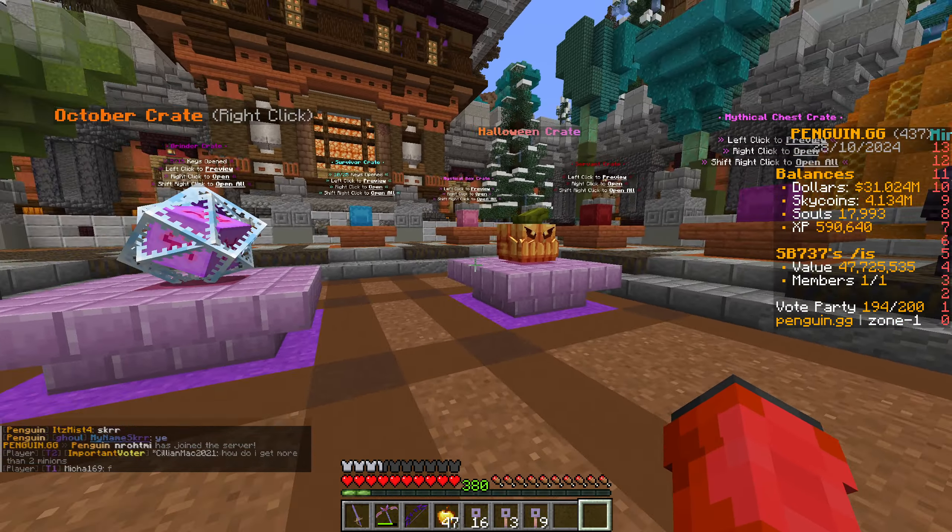Anything good out of here? Another bow, wither skeleton spawners, some more keys which is good - we like keys. We've got nine more to go so we'll keep going through these. Remember it is 15% off, so if you want to get some of your own crates just head over to the store and get it now instead of waiting, because they're not going to be here forever. Some more skin keys there, not bad at all.